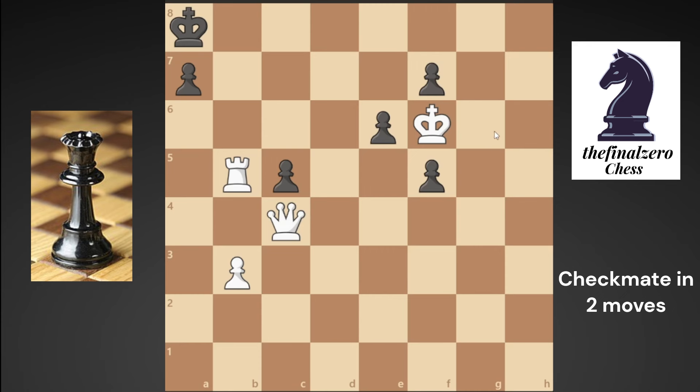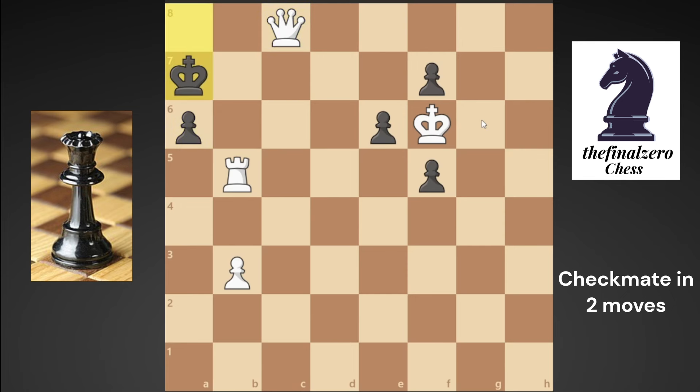If you take the c5 pawn with the queen to do a checkmate from c8, he will play his pawn to a6, and when you play your queen check from c8 he will move his king, and it will be a checkmate in three moves, not in two moves.